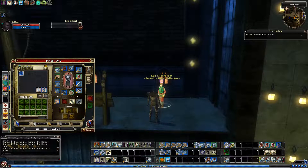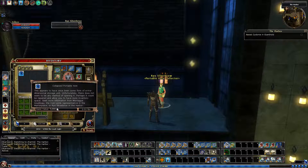This is a short video to show you how to get your second inventory tab from Coin Lord favor. It requires a rare drop which is the Collapsed Portable Hole. You're guaranteed to get one of these when you complete your Giant Hold quest, so you will get one of these for sure at some point.